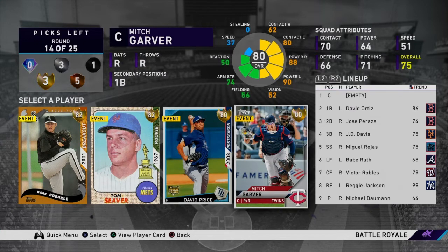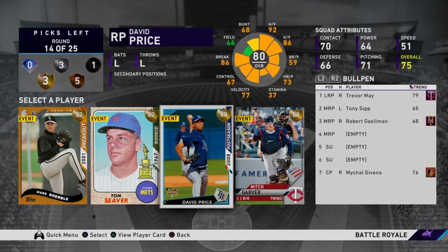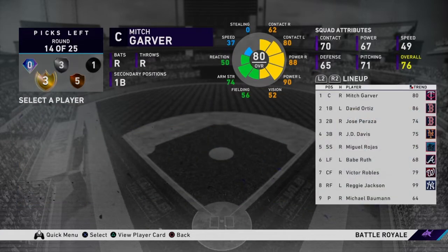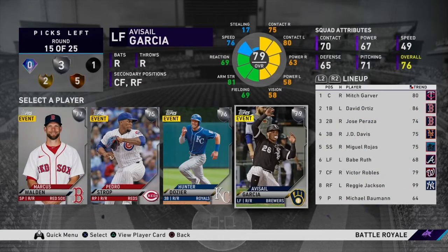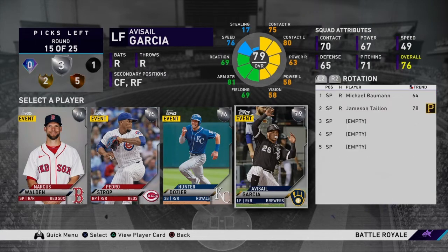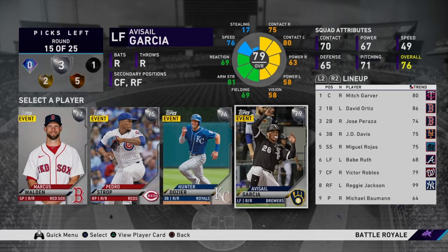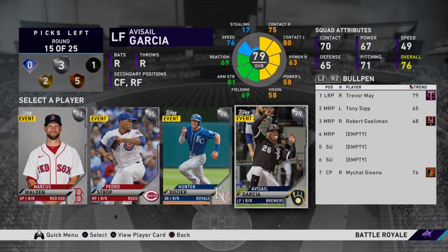It's probably got to be Mitch Garver — he's an absolute beast. David Price is a really solid lefty, two solid starters. But man, you can't pass up Mitch Garver, you just can't do it. Lineup is filled out but not really where I want it to be. We still probably want a left fielder, we still probably want a second baseman. So we have like 10 rounds to work with that.